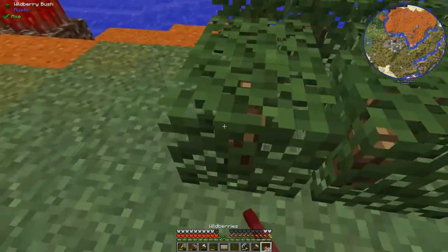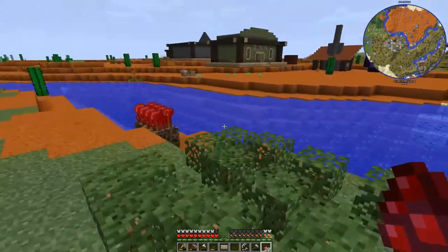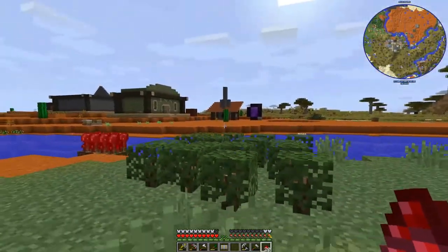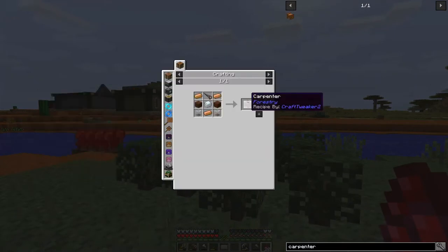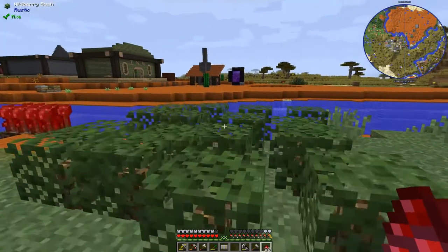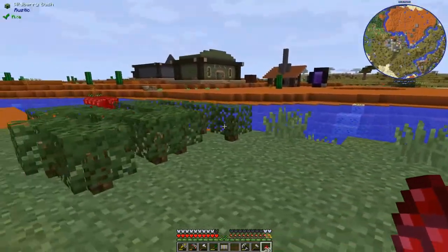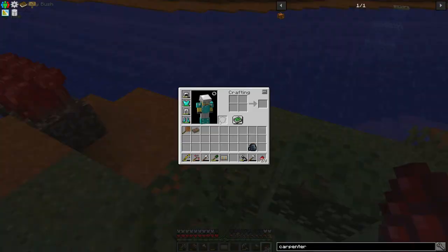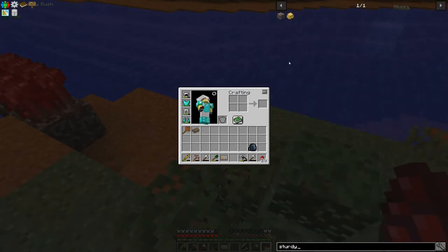Ladies and gentlemen, I'm the Buildmonger and welcome back to Minecraft Undiscovered. In today's episode, I've got a few plans. I want to start by making a carpenter, which is the next step in tech. There are light engineering blocks I need to work on getting, but right now the main thing is this carpenter, which will allow us to make a sturdy casing.